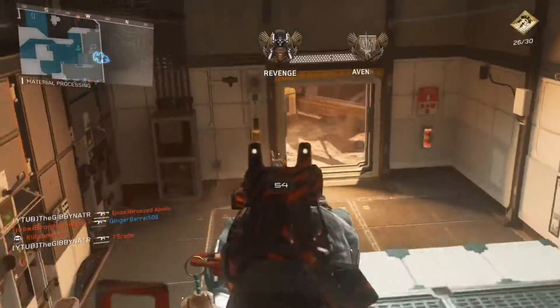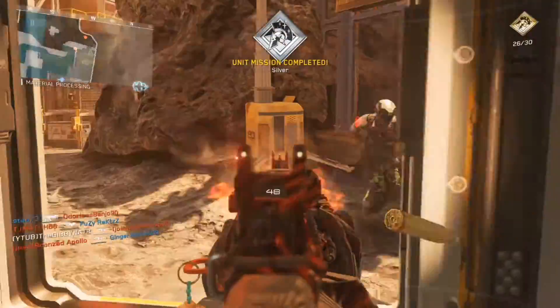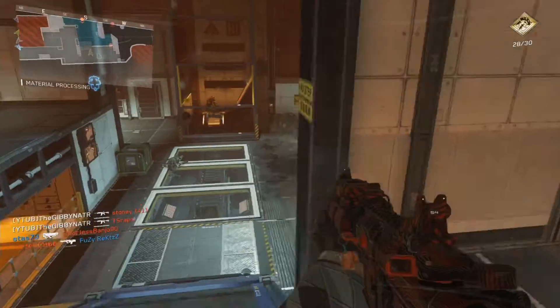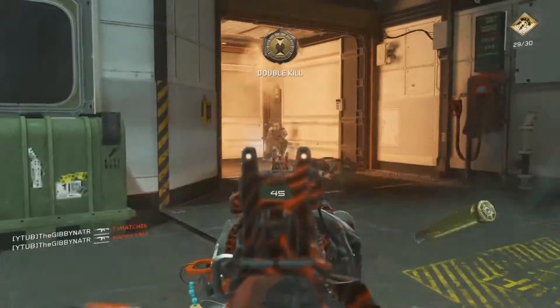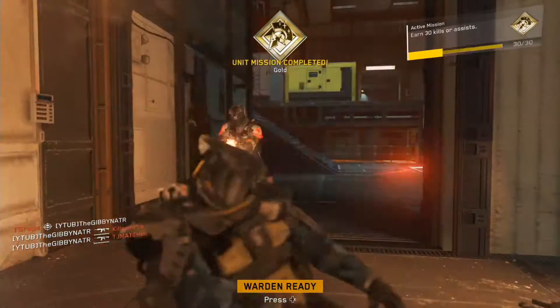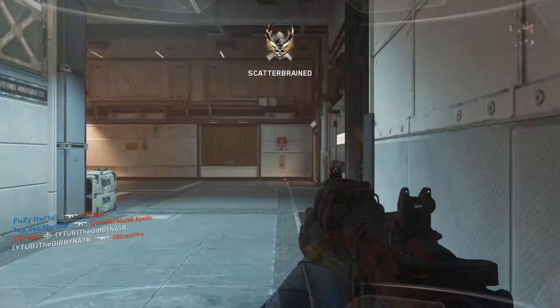That's the biggest tip I'll give you, so always think about that. Whenever you're making conscious decisions in COD, make that the first thing. When you spawn in, don't just run straight down the middle because you're going to die. You can't expect to do well running down the middle unless you have godly internet. The best thing you can do is just go around the edges.